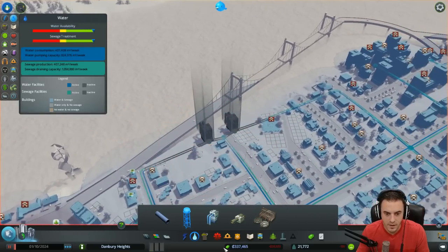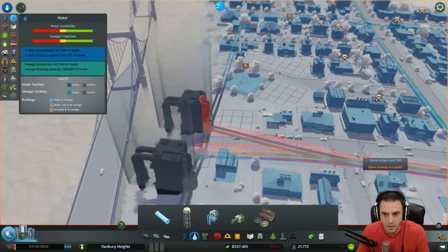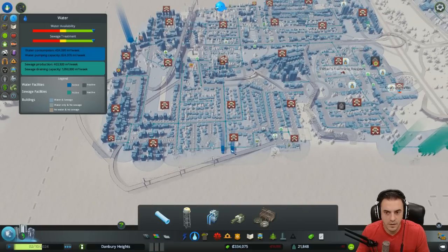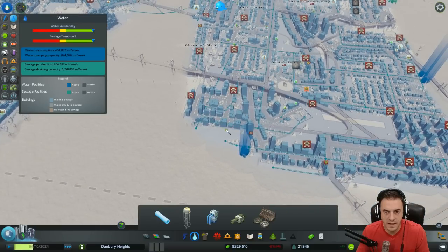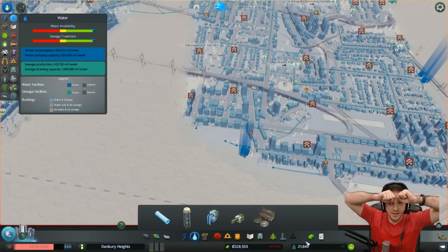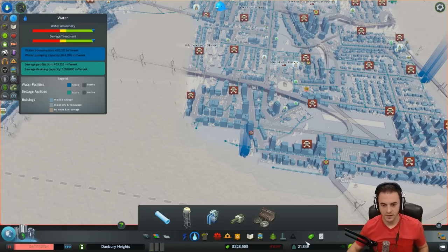Let's tie these guys in real quick. Sorry guys, I know this is not the Gabenville that we deserve or promised, but it's the Gabenville we need right now. It's already connected. Please start disappearing. Okay, we're back — we're back in the green. We're losing money, but I think I'm going to end this episode here. We've had a crisis of water. All of our hard work — our population got dwarfed.